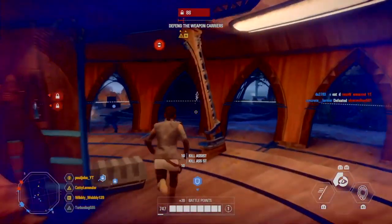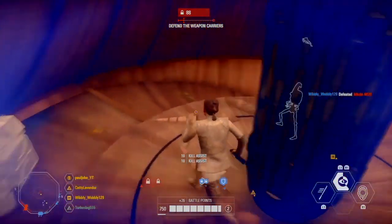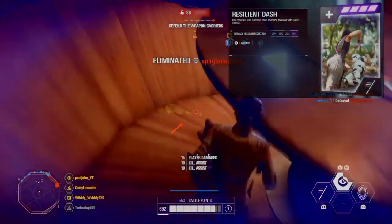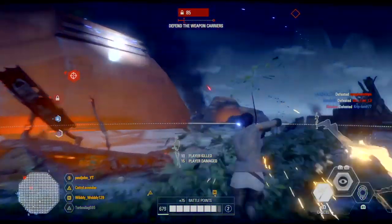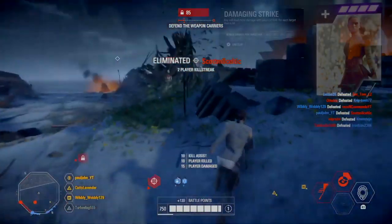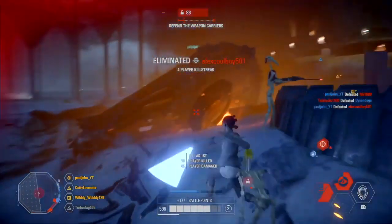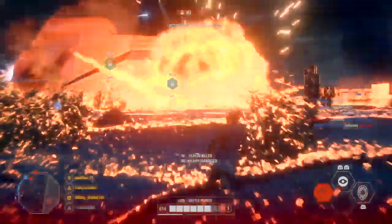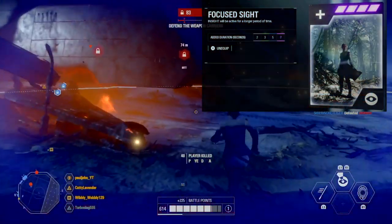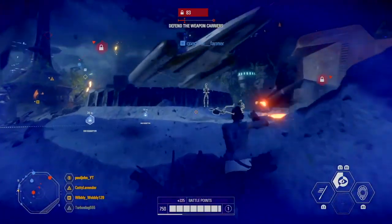Moving on to Rey. The cards I like to use are Resilient Dash — Rey receives less damage while charging forward with Dash Strike. The next card is Damaging Strike — Rey will deal more damage with Dash Strike for each target she hits. The last card is Focus Sight — Insight will be active for a longer period of time, meaning she will not appear on the map for longer.